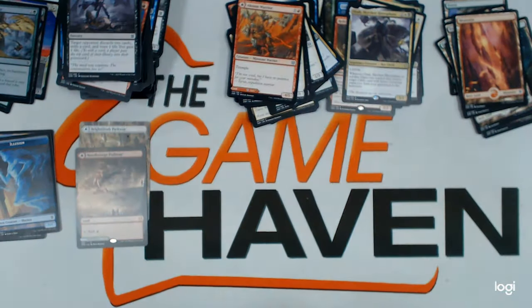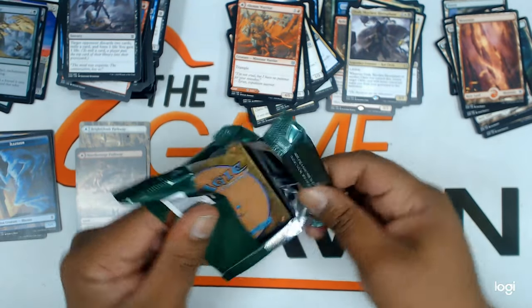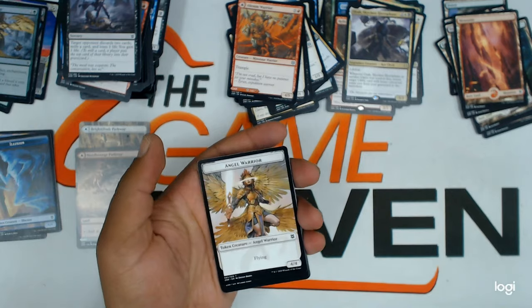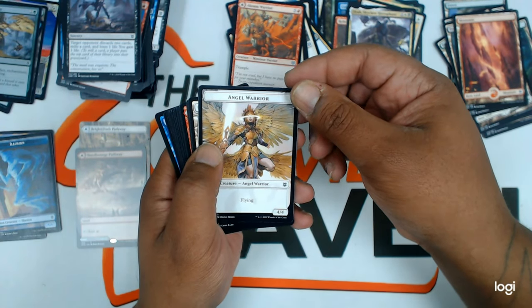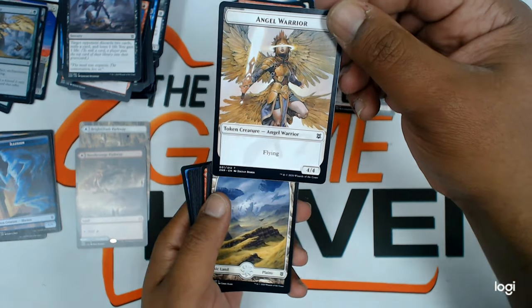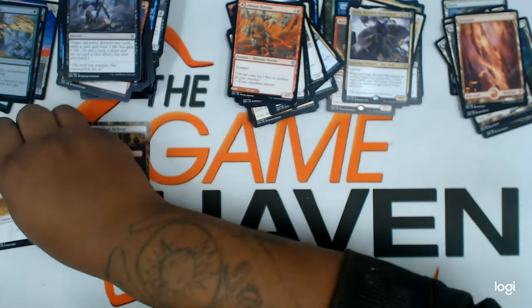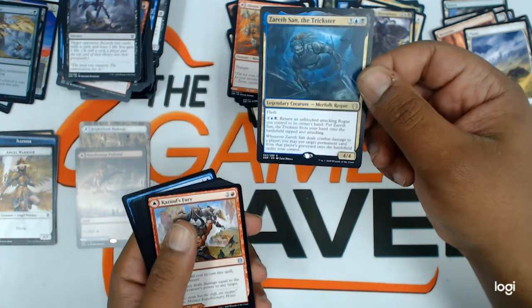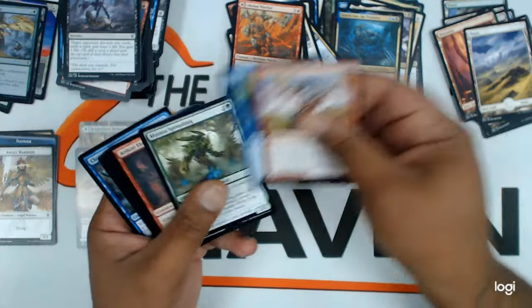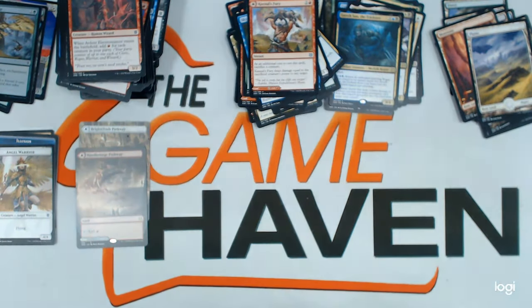On to the next — last one of this batch. An angel token. That might as well be a rare — it's hard to find these. These are actually a new art of the angel tokens. Nice. Full art land. Zareth — that's a decent rare. I think that token was the best thing out of the pack.